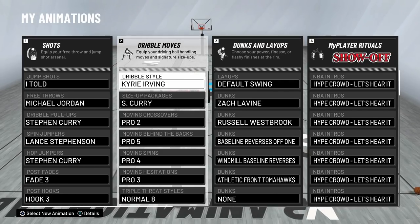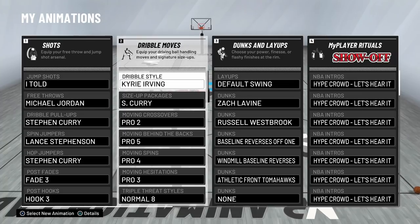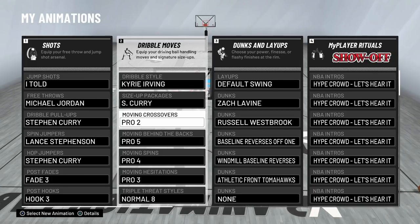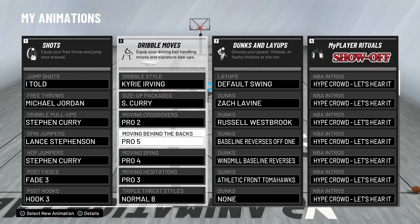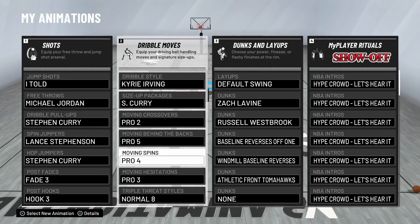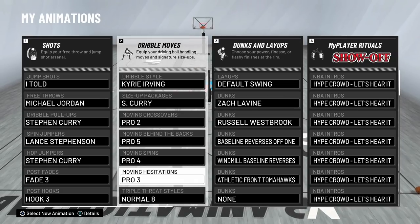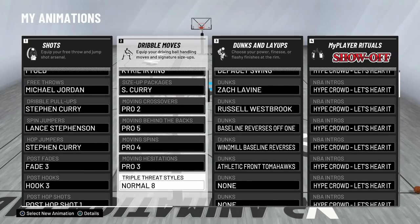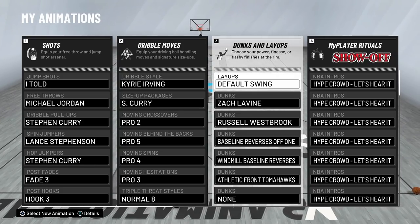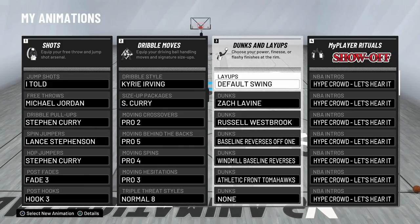For dribble styles: dribble style Kyrie, size-up package Curry, moving crossover Pro 2 Plus - that allows you to do the dribble glitch. Between the legs all the way down the court. Moving behind the back Pro 5 is my favorite - when I do that move at the three-point line and get into the lane, I'm killing whoever's at the rim. Moving spin Pro 4 is pretty good. Moving hesitation Pro 3 - you can cancel it and speed boost out of it every time. Triple threat Normal 8 - you stand up a little more, you're not hunched over.